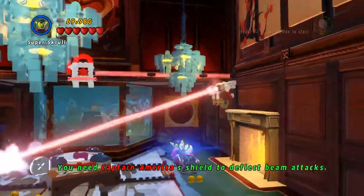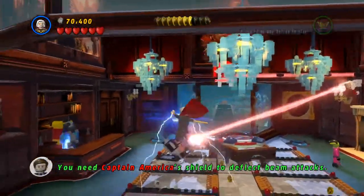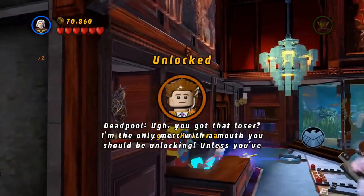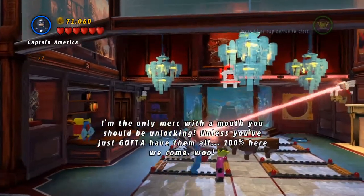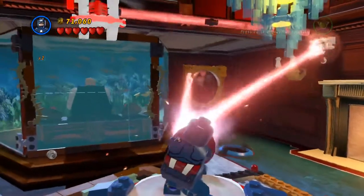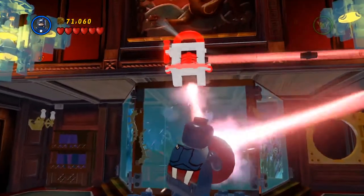That just kills you instantly. And then we need Odin. Yes sir — oh, that was... you got that loser! I'm the only Merc with a mouth you should be unlocking, unless you just gotta have them all. 100% here we come! Alright, that was the Red Brick. Just go ahead and cut through the glass and blast his head over.